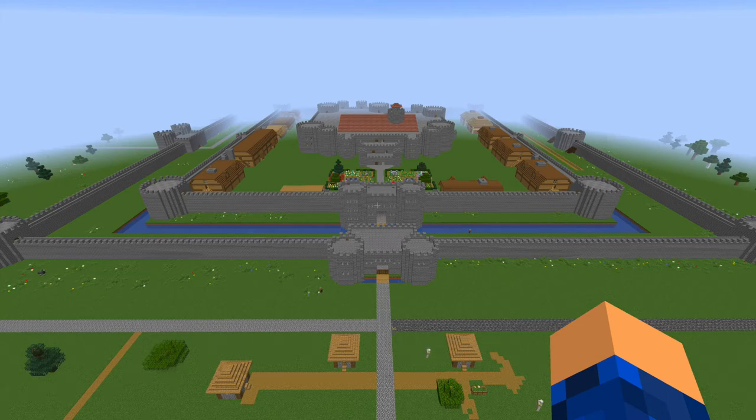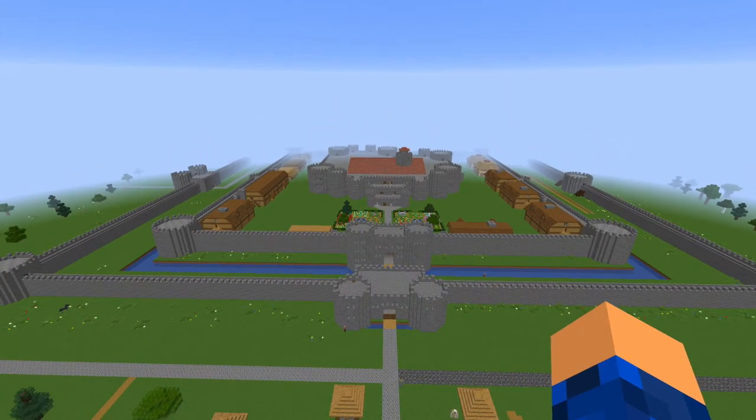Hi guys, what's up? Welcome back to another Minecraft video. Today I'm showing off my Minecraft castle that I built as an artistic representation of my concept of what the castle looks like in our Kingmaker Pathfinder game. This is the castle of the Saranis family, Tuskwater Castle.